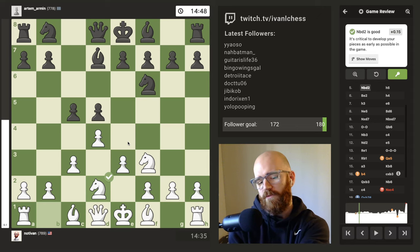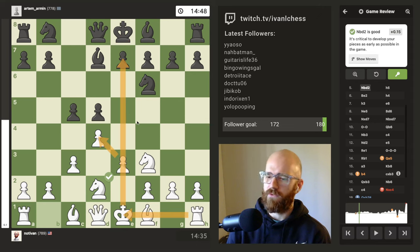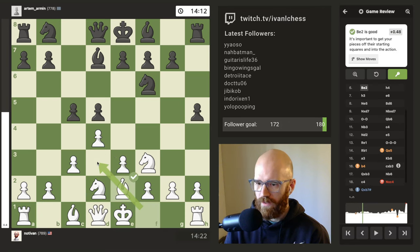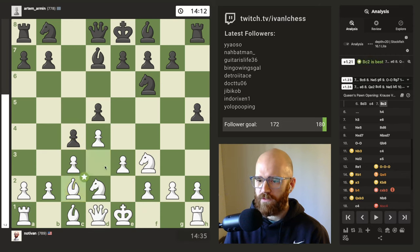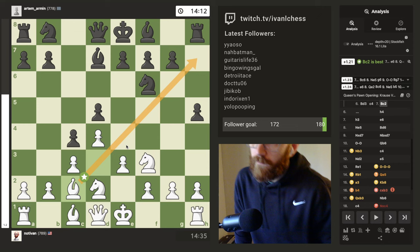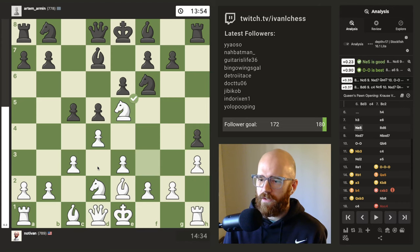I've been reading up on the London System a little bit. One of the ideas I've read is that you want to open up the E file with the pawn, so after you castle you can get your rook out onto the E file — that's what I was trying to go for here. But it looks like taking the pawn was the idea. I regret not going D3 because I was a bit concerned, but ultimately that would have been better because I could have gotten the bishop onto a much better square where it's still eyeballing H7. I do regret not playing D3.